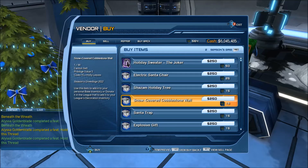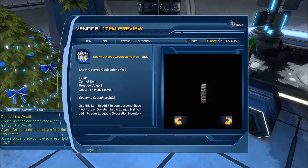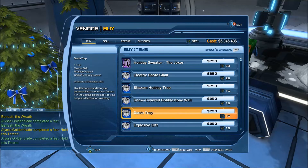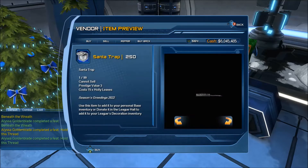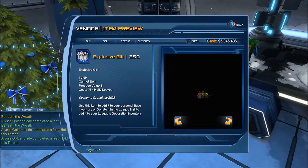I'm sure next year we'll probably get a Black Adam one or something. Snow covered cobblestone wall — I kind of expected it to be taller, like a reskin of the Halloween one, but it's kind of nice to have a low one as well. It can be used as a divider depending on how big it is. This would be the one item you'd want to get a lot of — fortunately that's not at 25. Santa trap. These all seem like anti-Christmas things actually. Explosive gift.